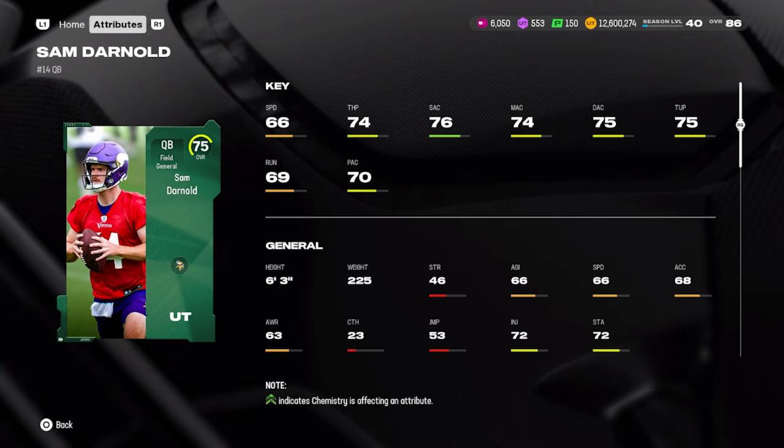The Vikings won in week four against the Packers. Sam Darnold had 275 passing yards and three passing touchdowns. If we got this one at a champion level he'd be a bit slow, but he's having a great season so far so we have to give him props.